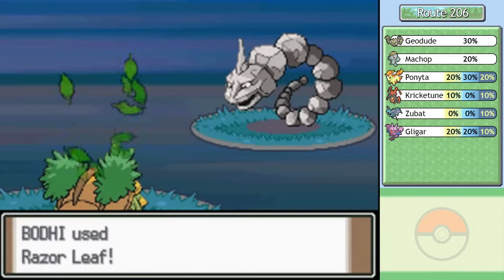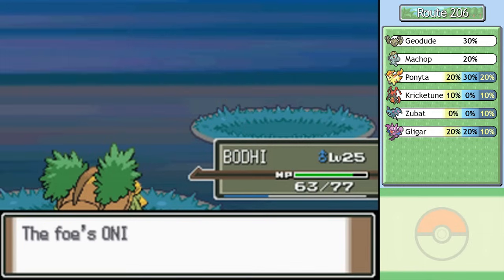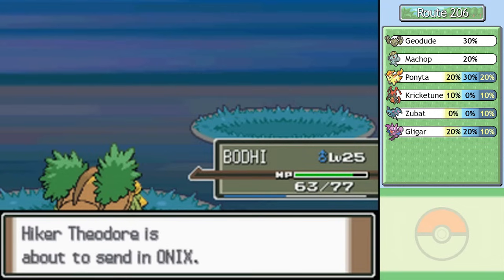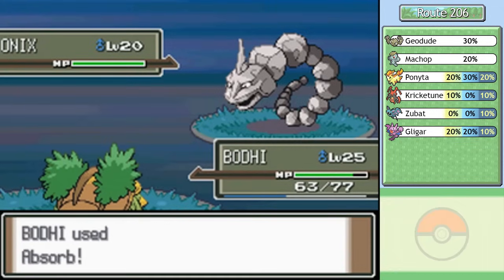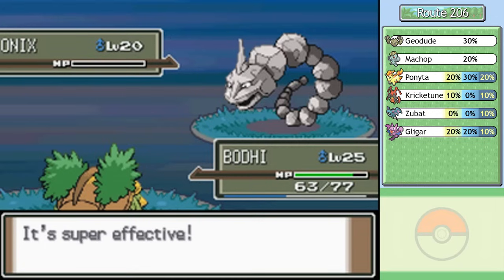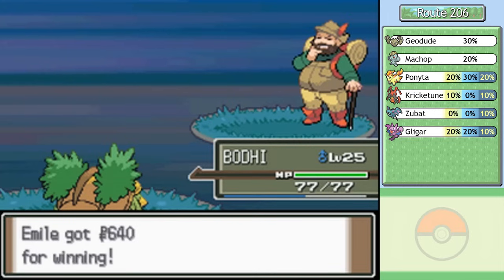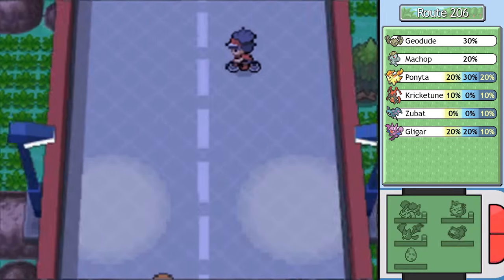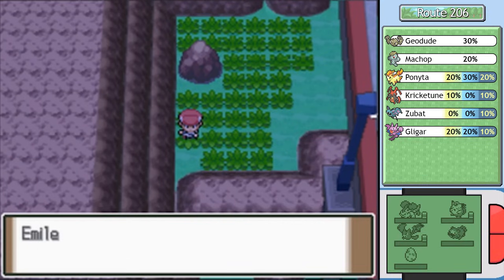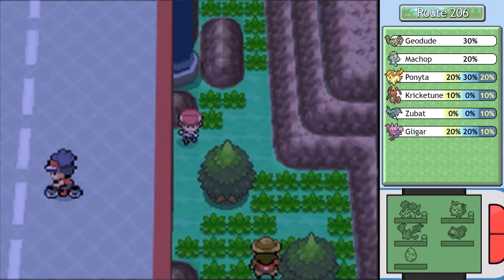While going over Gligar, I got a Super Repel from an item ball right when I used a regular Repel — some net gain out of that. While fighting this Onix, some of you have told me that in damage calculations there are very few situations where it's more viable for Grotle to use Absorb than Razor Leaf unless I need to recover health. I was using it whenever the enemy had low special defense, assuming that was the better option. That battle ended a lot quicker than I thought. There's another item over this way — a Poison Barb, which raises the power of Poison-type moves. I already have something for that.